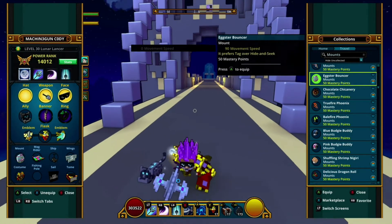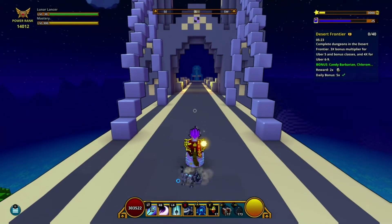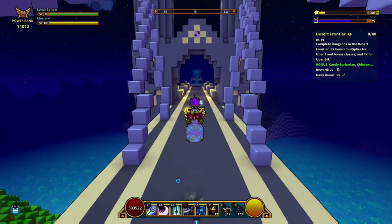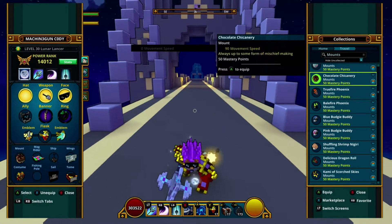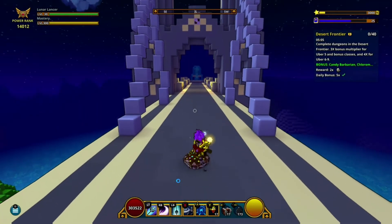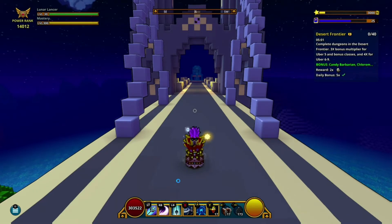The next mount is going to be the Eggster Bouncer mount — it's a little bouncing mount. It's not too bad, but I'm not really into the bouncer mounts, I don't really like the way they move. The next one is the chocolate one — same thing, another bouncer mount, just chocolate looking. Not really into the bouncers.